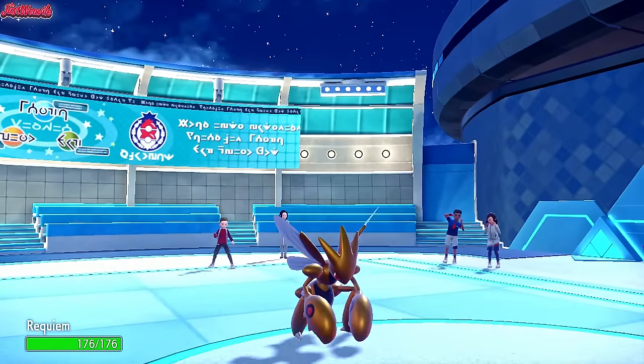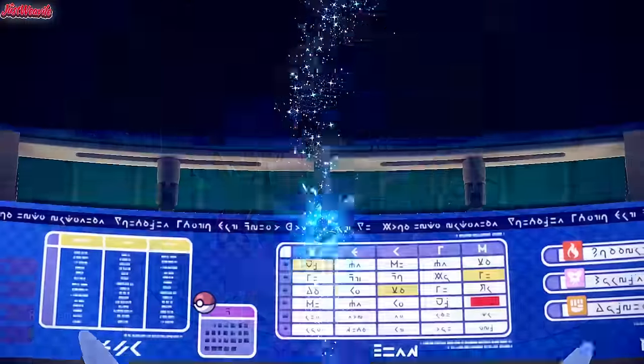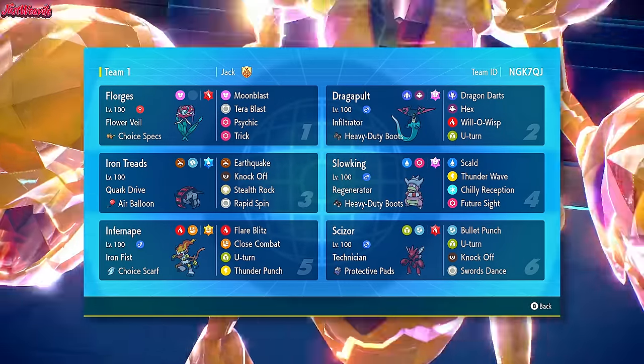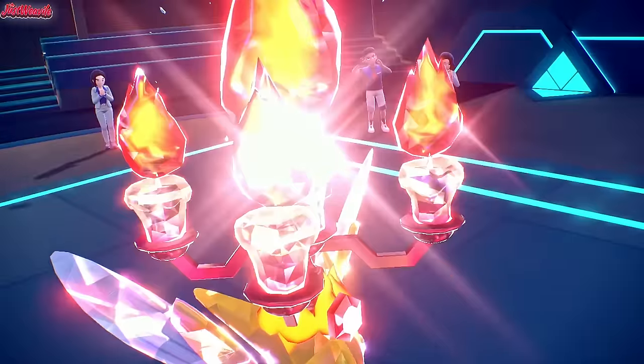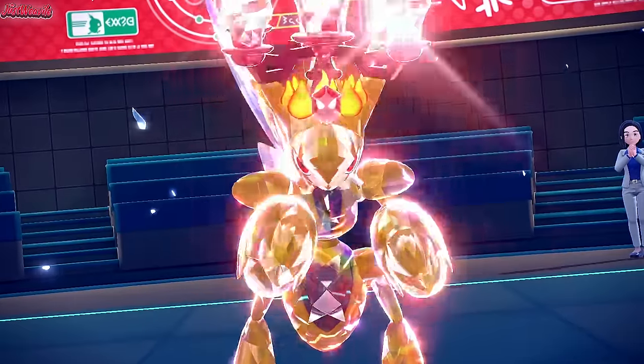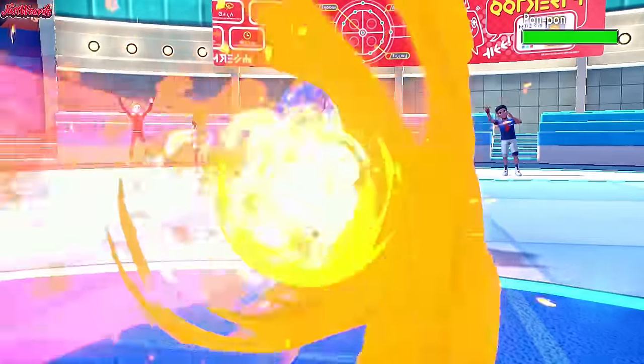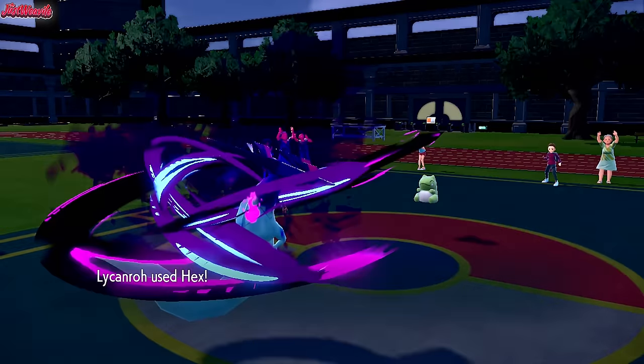Welcome to my Pokemon Scarlet and Violet Wi-Fi battle series. Today we're showcasing a team built around the one and only Scizor. With its powerful priority moves, great typing, and unmatched versatility, Scizor is ready to lead the charge and support the rest of the squad. Let's dive in and watch this Metal Powerhouse in action.